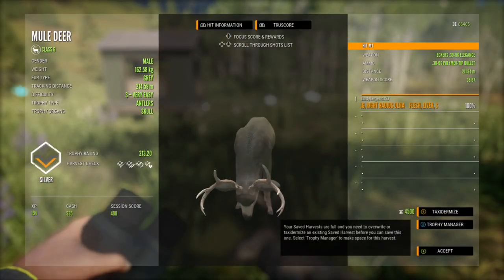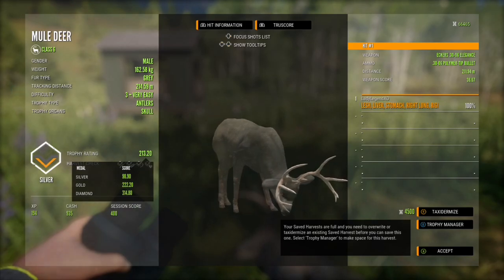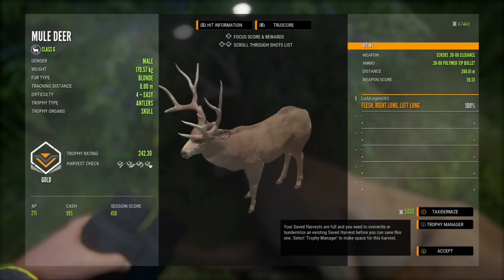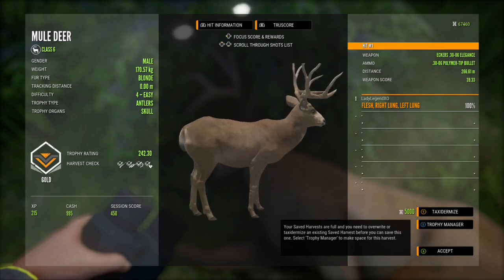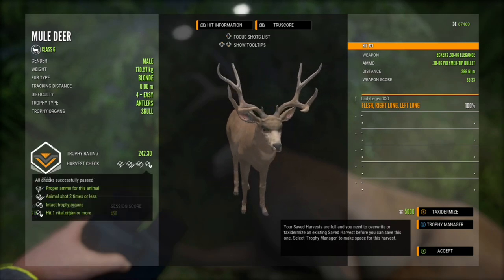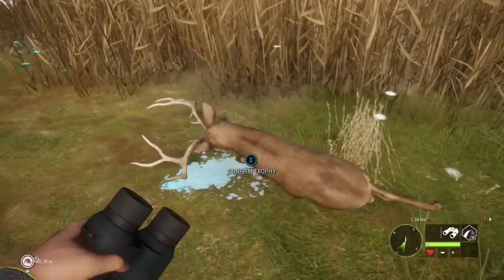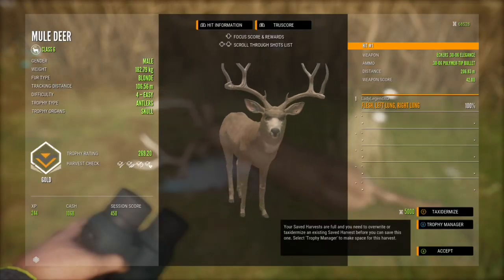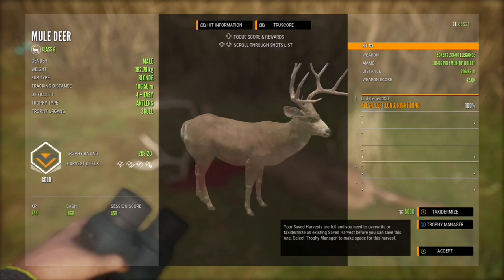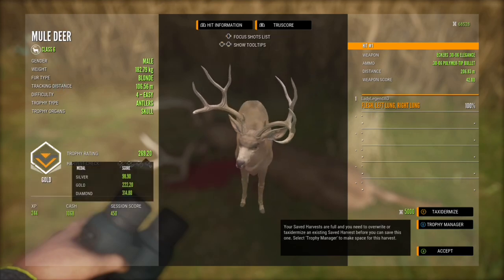Our level 3 is a silver, 213.2, and he is a gray. The threes are way bigger than they used to be — even though that guy's a silver he's still pretty nice. The first level 4 we shot is a 242.3, 170.57 kilograms, a blonde, double-lunged from 266.01 meters. But this one — oh my goodness, look at his score: 269.2, 182.79 kilograms, also a blonde, double lung from 206.83 meters. That's a couple of really nice mule deer.